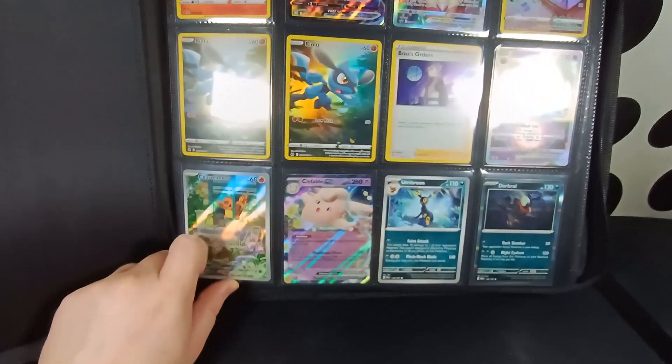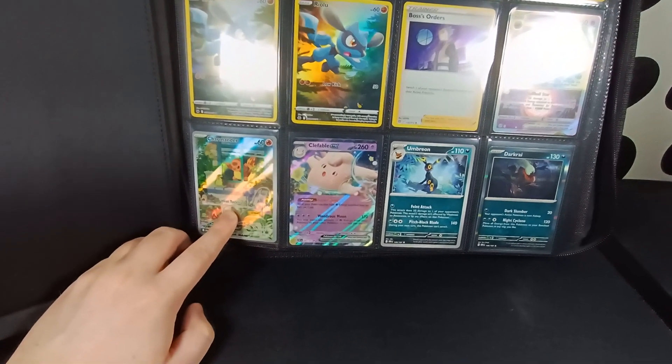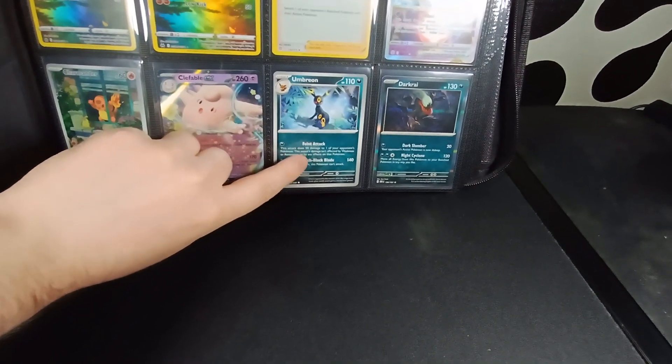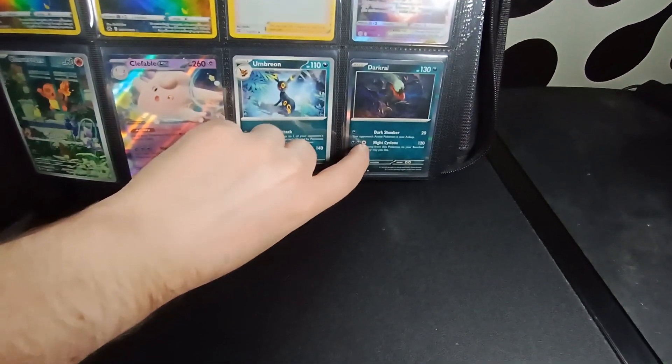Moving down here we've got Obsidian Flames. So this is the Elite Trainer Box promo — the Charmander illustration rare. Then we've got the Clefable EX, and then we've got the cool-looking Umbreon that I pointed out pretty early on in that video. And then we've got a Darkrai Holo as well.